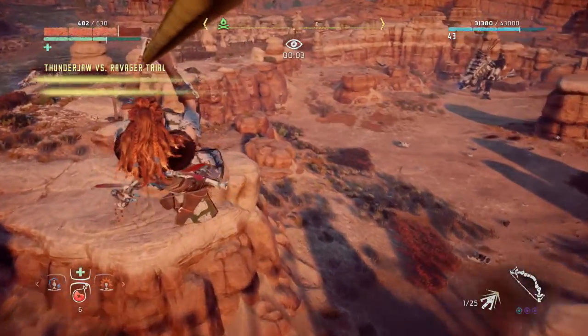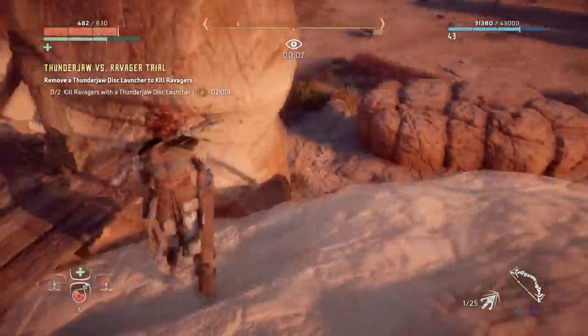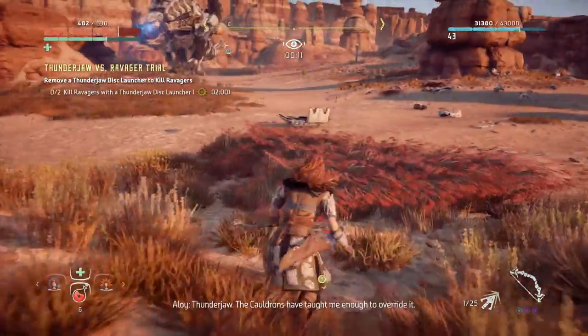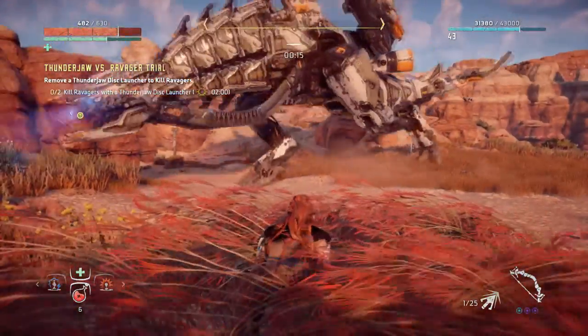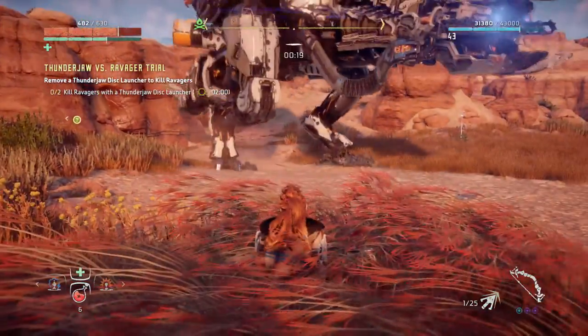So the first thing we need to do is take over the Thunderjaw. We need to wait for him to get closer — we literally have to be right at his feet. He's gonna walk towards me here in a second.